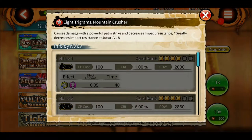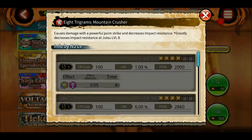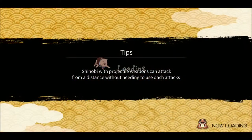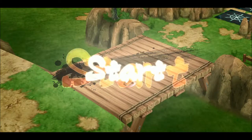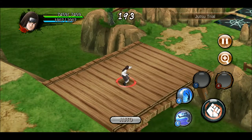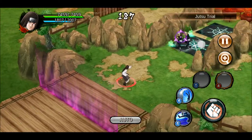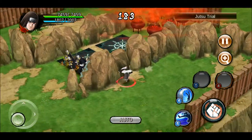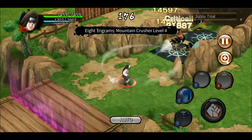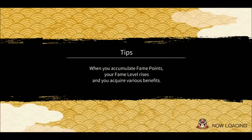So for 40 seconds the impact resistance will be decreased — okay, that's not great. Let's test the range. If I do it from here, as you can see the light went very far ahead. Let me summon all these and see if it actually kills.